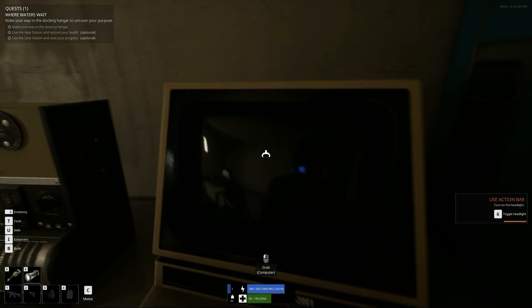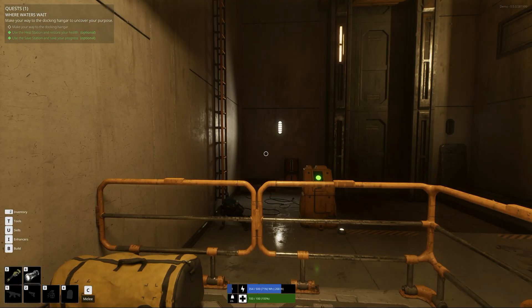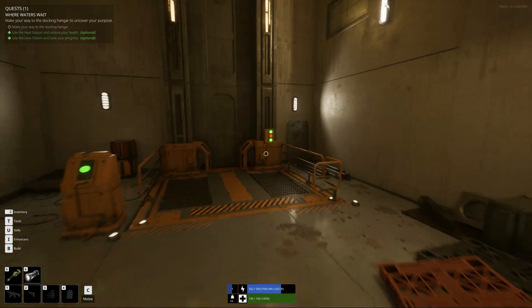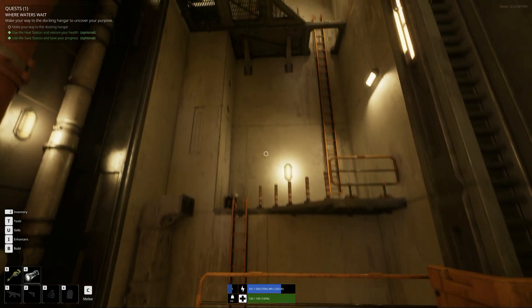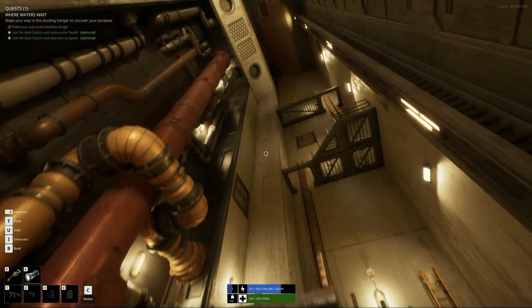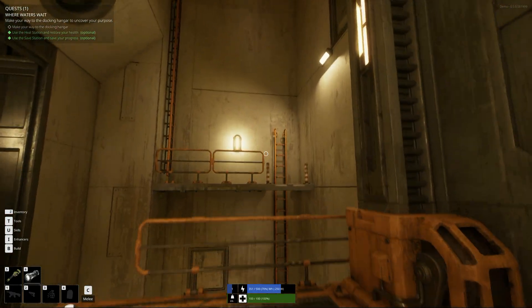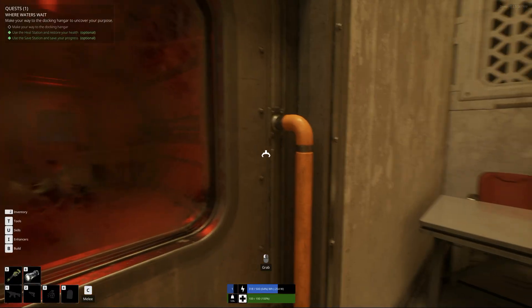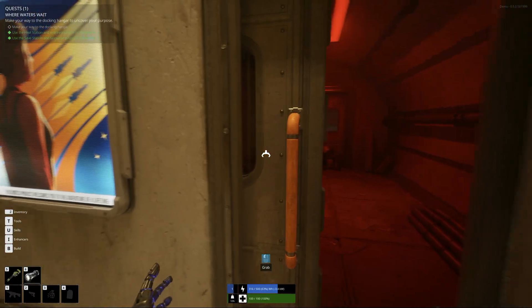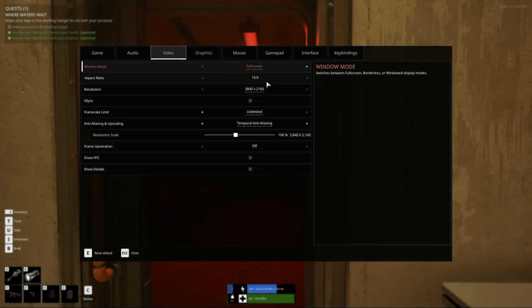The ray traced reflections bring all the different materials to life with excellent lighting. It also has a pretty interesting premise — kind of like Waterworld. You play an android whose purpose is to create human babies and launch them into space to a human colony, because humans can't reproduce in space apparently. But things have gone wrong and you have to get the facility back online and travel in your boat from facility to facility in an ocean-covered world.